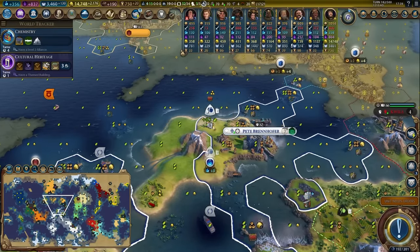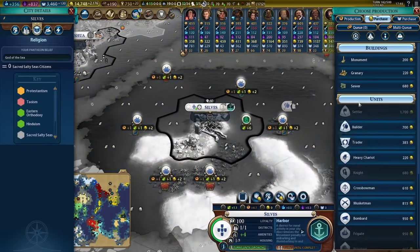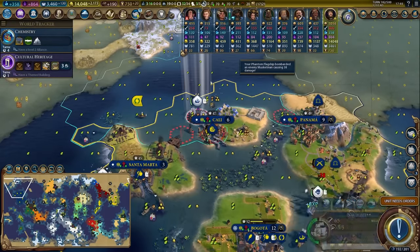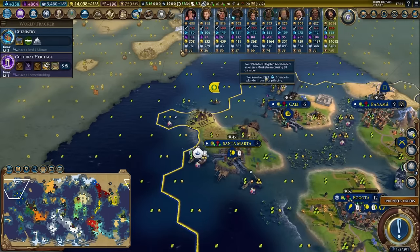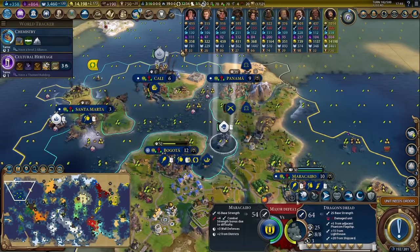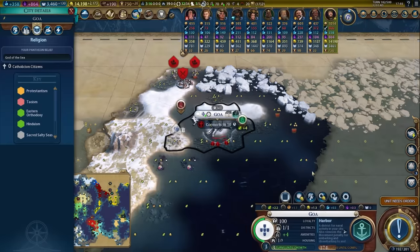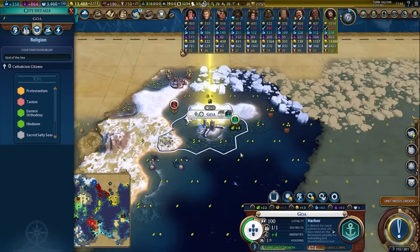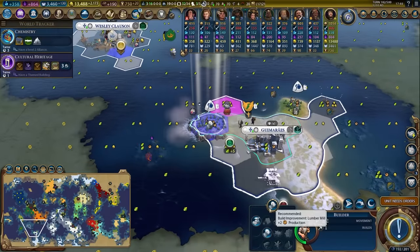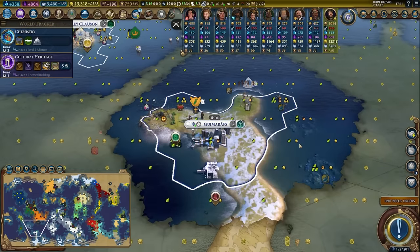Chop the rainforest to get the waterfront finished sooner, then place a lumber mill to get better production on this tile. This builder over here is going out to start improving fishing boats, and I'll buy another builder with five build charges. Let's kill some of these units if we can — the more of his units we kill, the better off we are. Some of this pillaging, I'm going to be real, is just vindictiveness. We get 100 gold from coastal raiding depending on the ship. Going up, buying this tile, chopping here — eight turns left on that harbour. That is huge, considering I should be able to insta-buy the harbour buildings.